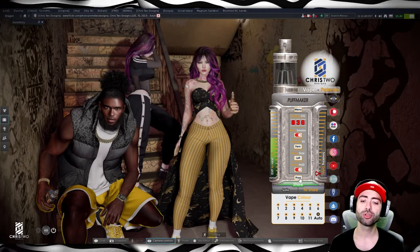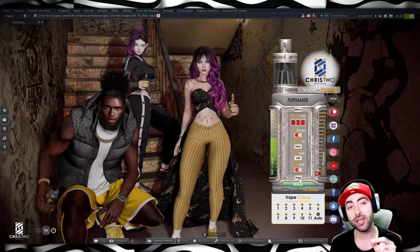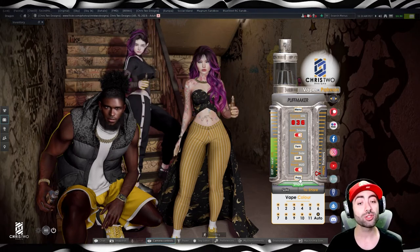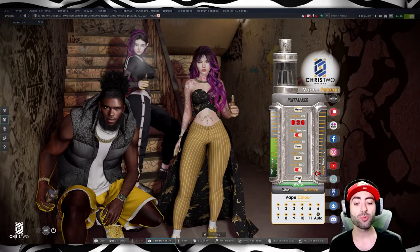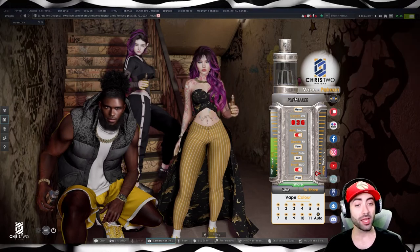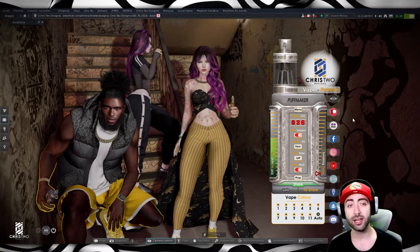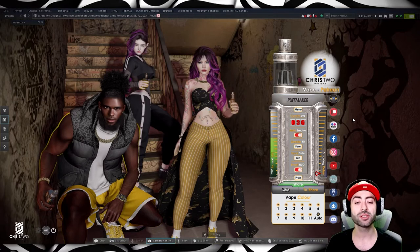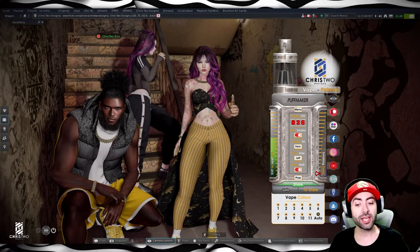The prop button lets you share a vape with your friends. This option sends an unpacker to your friends — the unpacker contains a vape and smoke that are invisible. What they need to do: press prop, select a friend from the list, and it sends them the unpacker. They unpack it, go to the folder, wear the items, then come and click on your vape to get connected to you.